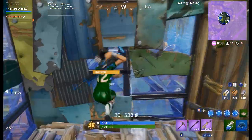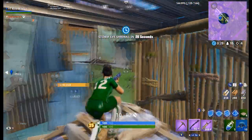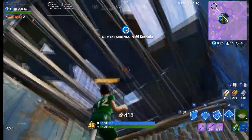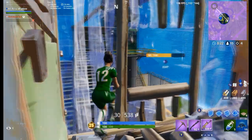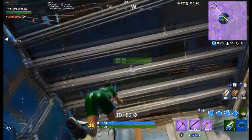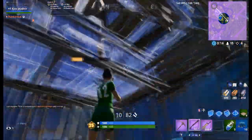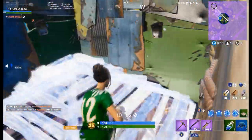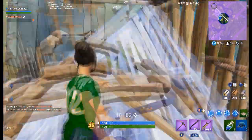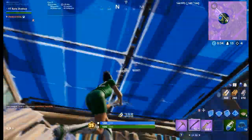For the Chug Splash, I actually tested it myself — I went into Creative, put down 50 chests, and got 4 Chug Splashes. And since it's a percentage, you multiply it by 2, and that equals 8. Minis have a 12.4% chance, and Big Shields have an 18.6% chance. So basically, you're going to be getting a shield out of every two chests you open on average.